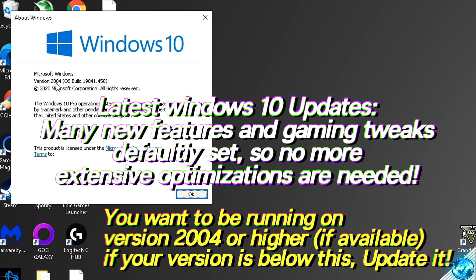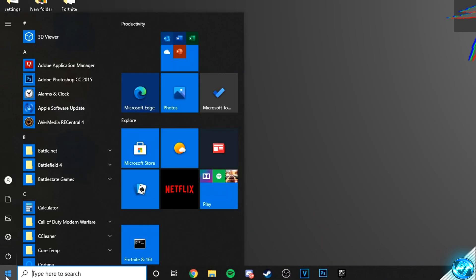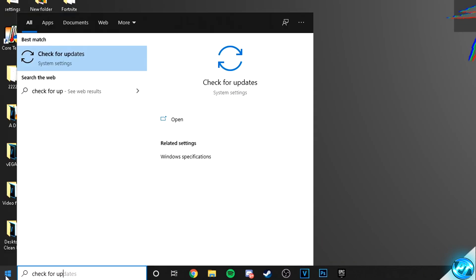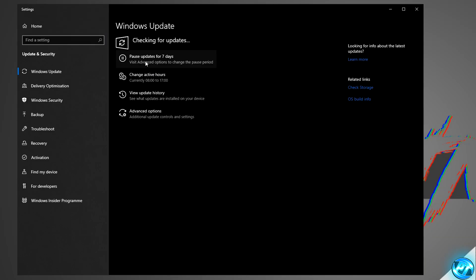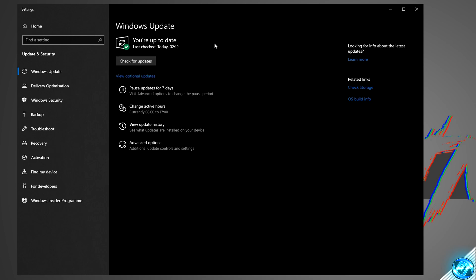If you're running on an older version where the number is less, you want to update your version of Windows. To do this, navigate to the bottom left-hand side, type in 'check for updates' and press Enter. The Windows Update utility will then open up. Click on 'Check for Updates' — this will search for any available updates, and you should then see that the 2004 update to Windows 10 is available for you to download and install.